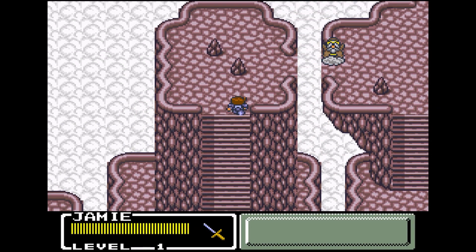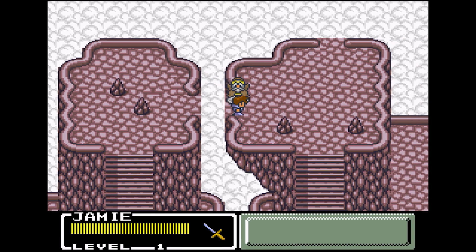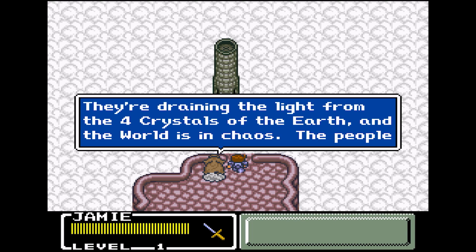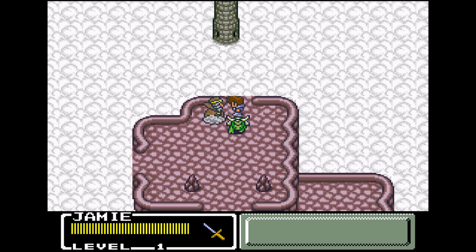Right off the bat you're thrown into an earthquake with a mountain collapsing and being guided by an old man riding a cloud. He tells you that the world is in crisis and like a lot of Final Fantasy stories, the four crystals need to be reclaimed from the forces of evil to save the world and you are the hero of legend.